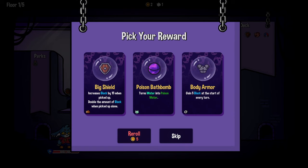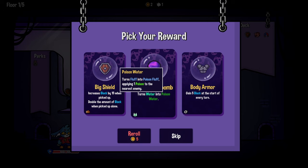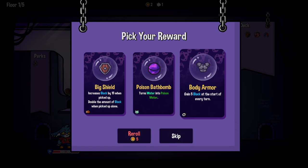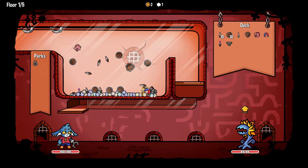A poison bath bomb turns water into poison water. Normal water makes wood and cloth items float. And poison water turns fluff into poison fluff, applying one poison to the nearest enemy. Oh, you can weaponize fluff! And then you got your big shield - increase block by 15 when picked up, double the amount of block when picked up alone. Which we already have one big shield in our deck. And then body armor gains five block at the start of every turn, which seems really, really good. Also it's metal, so it might be able to get magnetized.